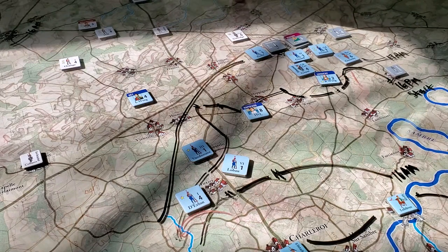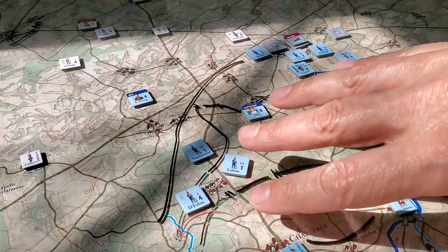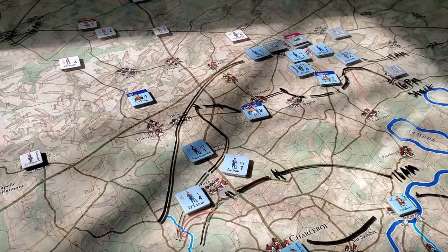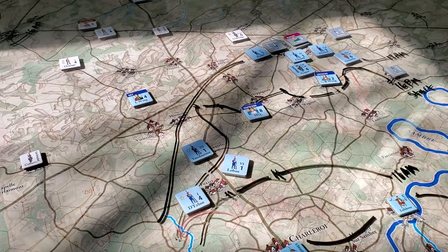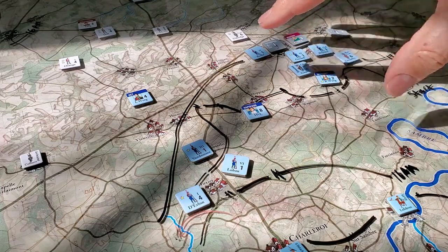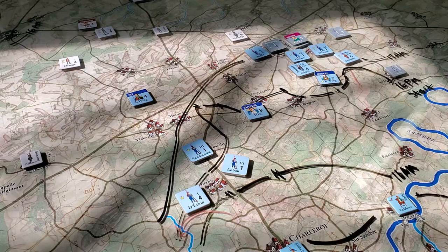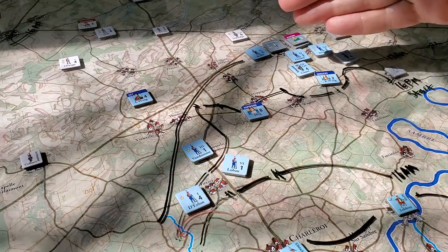Hill is coming onto the map shortly as well. Napoleon's effort to split the two forces and force an engagement sort of worked, but hasn't fully worked. In this game, one person moves a unit, then another person moves a unit, and you keep moving until you don't want to move anymore or you can't move anymore.